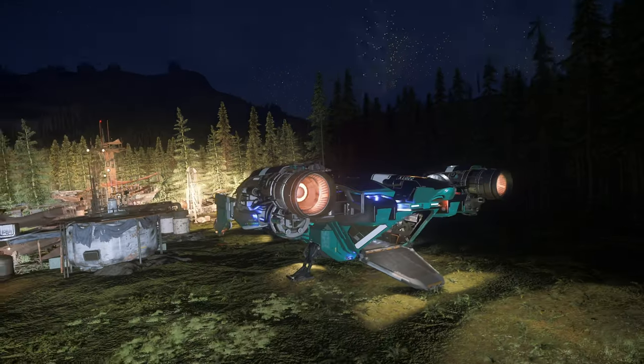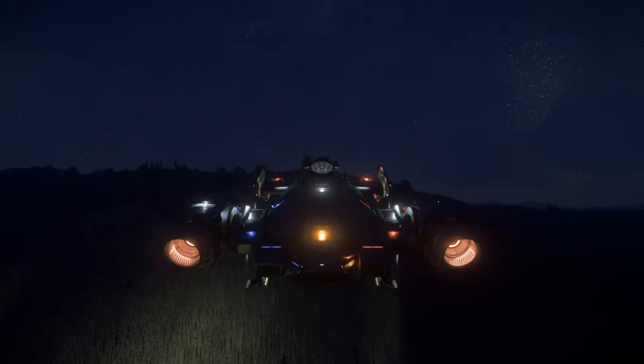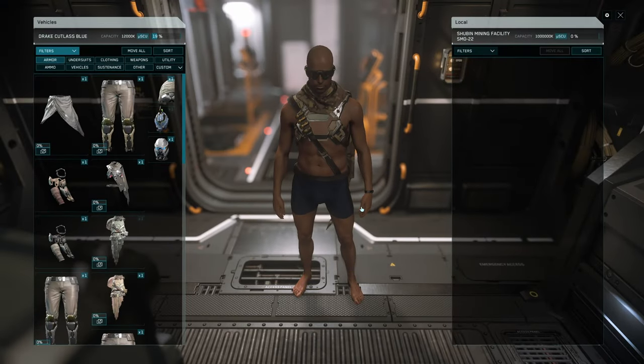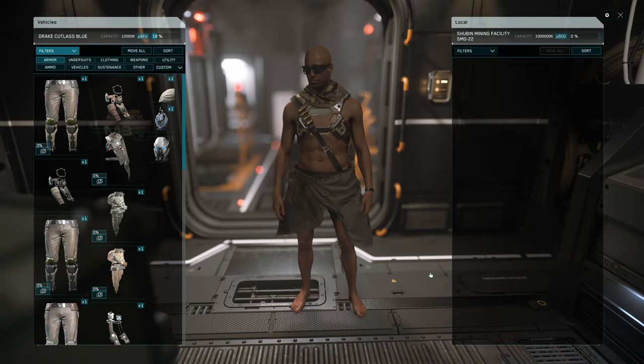After completing all that, make sure to take all of your on-site procurements back to your ship and leave the area as quickly as possible. And now let's look at the new possibilities which the invisible undersuit will unlock for us.